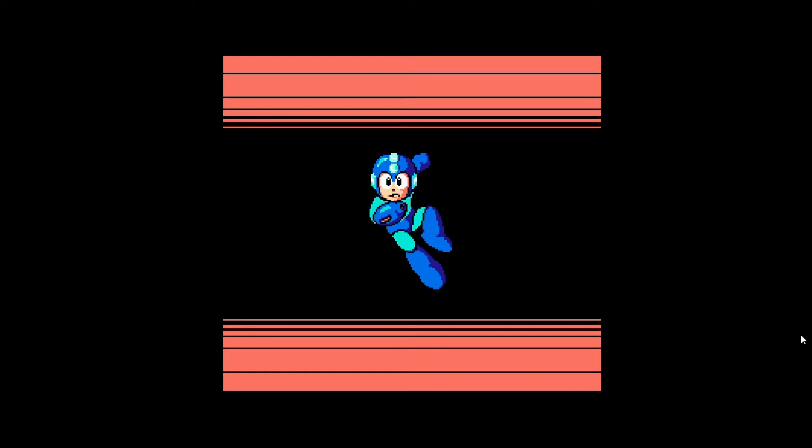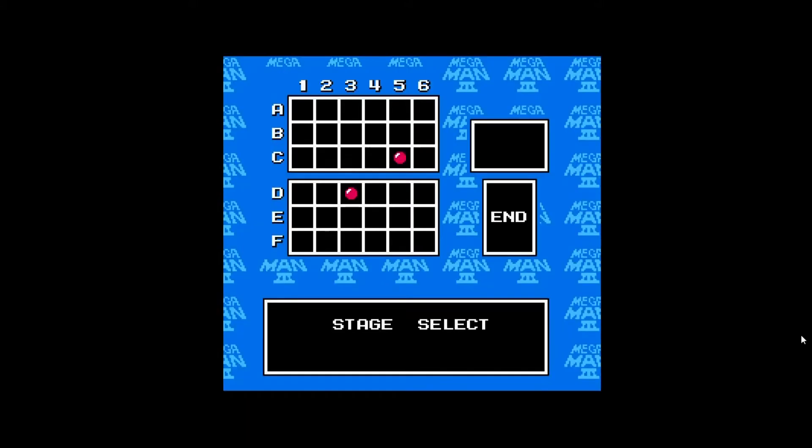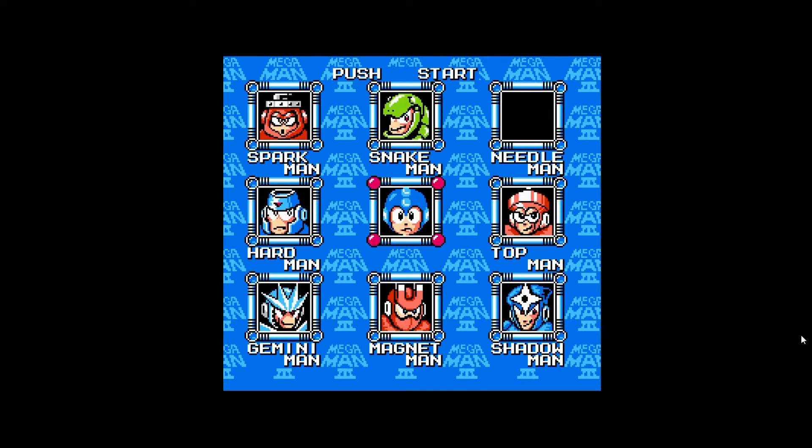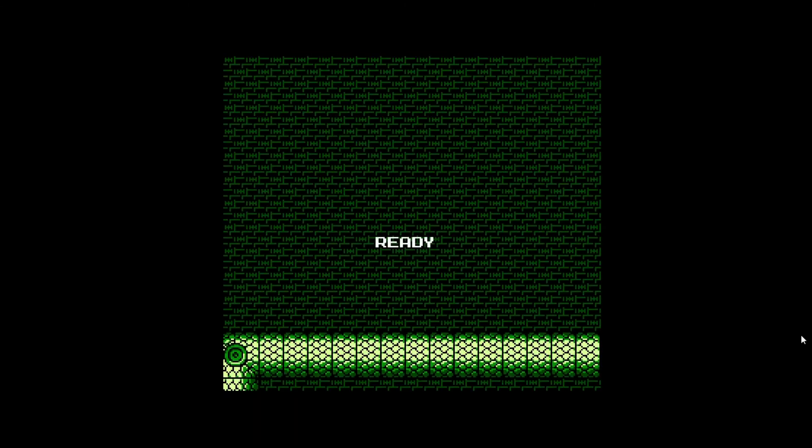Here we go - we got Needle Cannon. This is when they actually start naming it afterwards. And Rush Jet - that's the thing I wanted. Rush Jet breaks the game. The Needles break Snake Man, then we'll go to Gemini again. The reason I wanted to go to Needle Man first is because Rush Jet is invaluable in this stage.